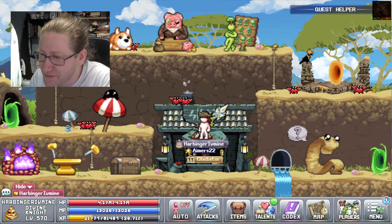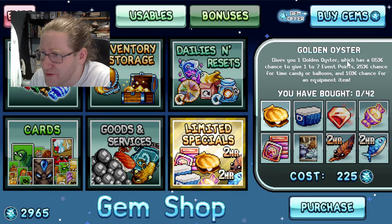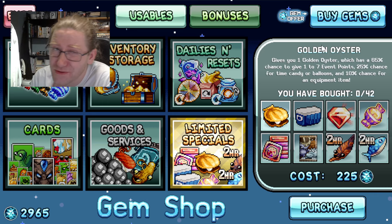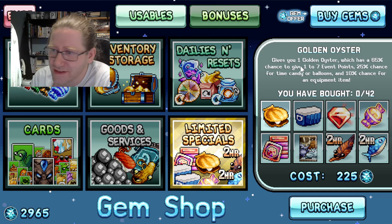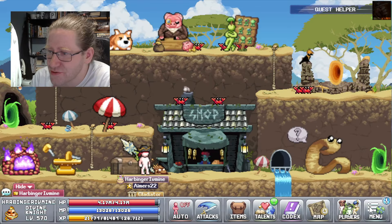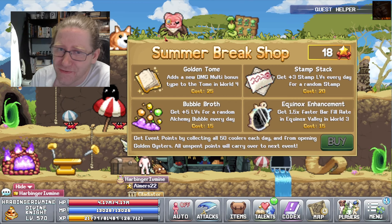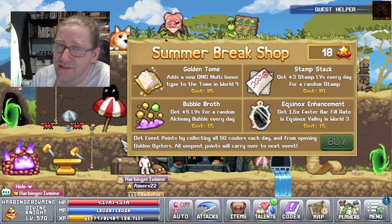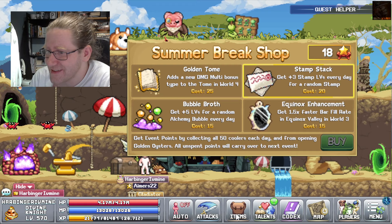That's that for my opinions on the summer cooler event. If you are unlucky like me, there is the possibility to buy more golden oysters in the gem shop. You can also buy coolers, but it's a lot more gem-efficient to just buy the golden oysters directly — you can buy up to 42 of them, and they have the drop rates listed in the shop. I'm not too worried about buying this for myself, as I am pretty sure I will manage to get the remainder of the points I need to buy the stamp stack before the end of the event. The dev has said that points you can't spend this event will carry over to the next event, and stamp stack is the only one I'm really, really focused on right now.